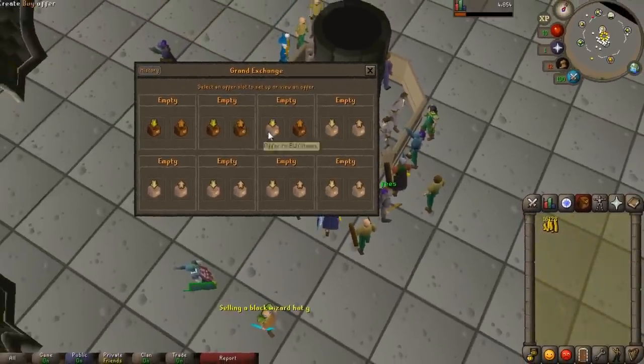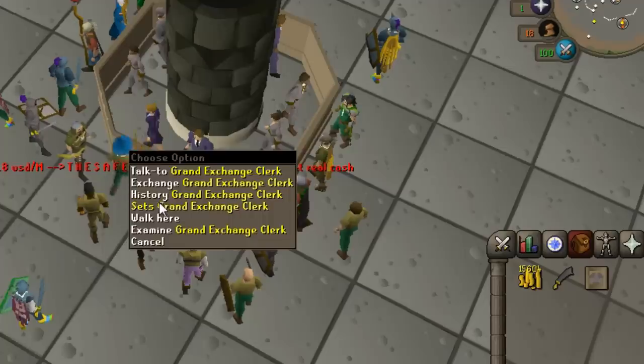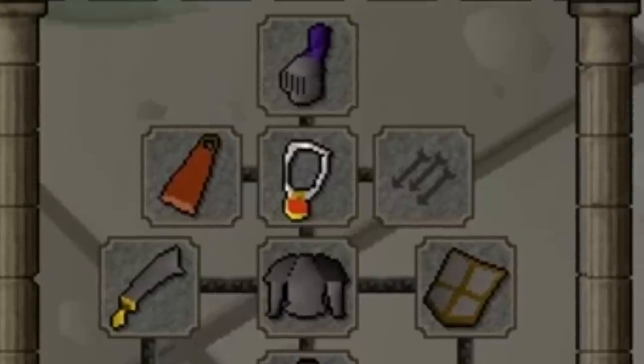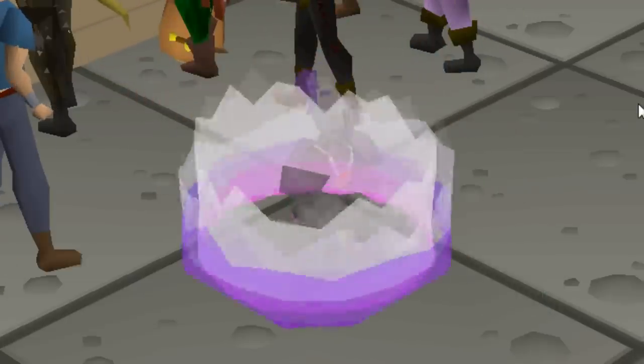We're still combat level 3 and we've only got a few mining and smithing levels — that's not too bad. Brand new account, 16K GP. With that money, let's buy an iron armor set, an iron scimitar, turn the set into items, buy a strength amulet, and a red cape to look cool. Now we're all geared up, teleporting back to Lumbridge to do the classic low-level money-making slash combat training method: slaying cows.